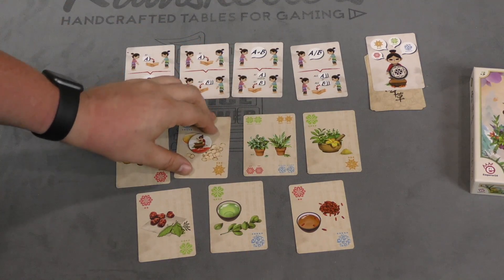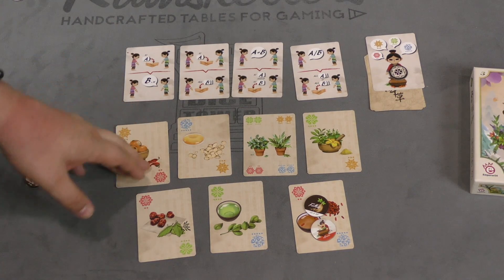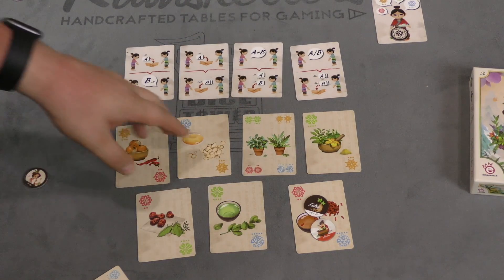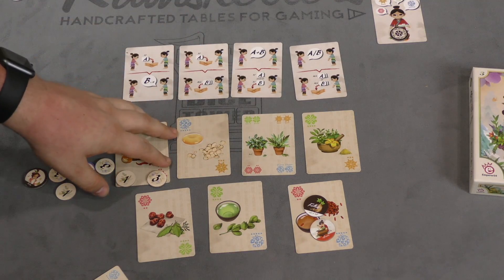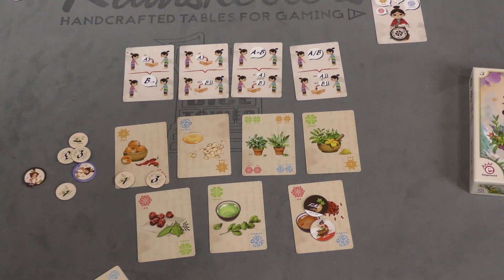You place your alchemist token on the combination you think is correct — like blue and yellow, or blue and red. Other players can then follow you if they agree, or pick a different card. If you think it's two cards of the same color you go to the double card. Then you reveal the cure. Whoever is correct gets three points; anyone who followed correctly gets one point; anyone who followed incorrectly or is simply on the wrong card loses one point. As soon as someone reaches six victory points, they win.